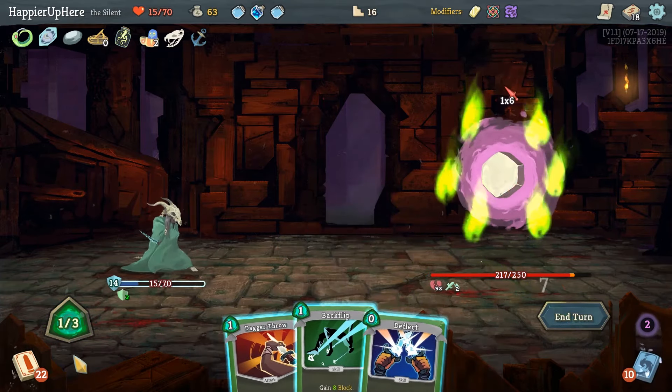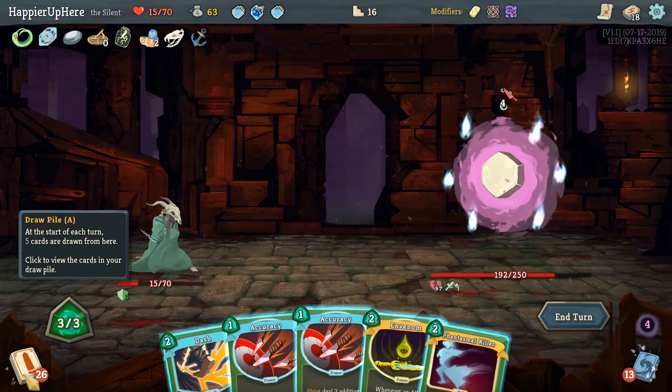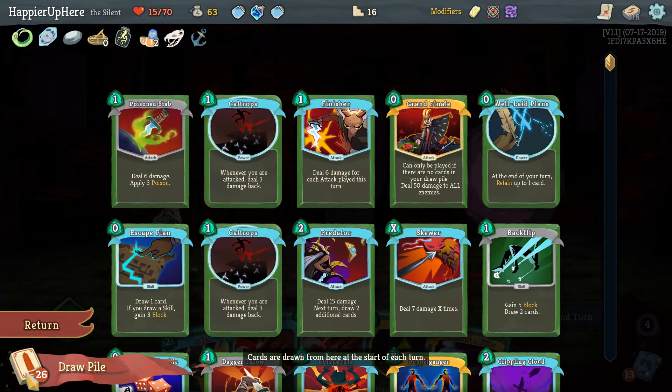Here we can do Leg Sweep and not worry about it. What's coming up next — yeah, we should be fine. Four incoming — we do need some defense so I have to play Dash even though I would love to play the Infinite Blades thanks to Snecko Skull. Next turn we don't have any defense either — not much we can do.